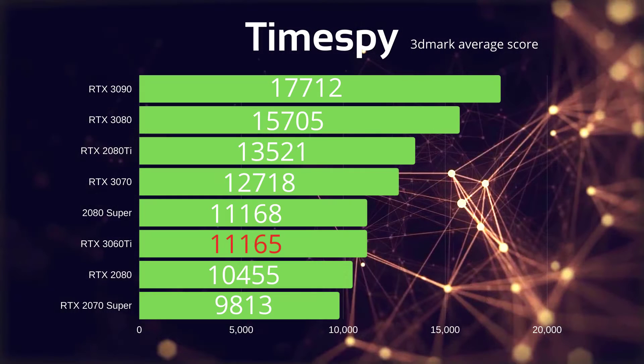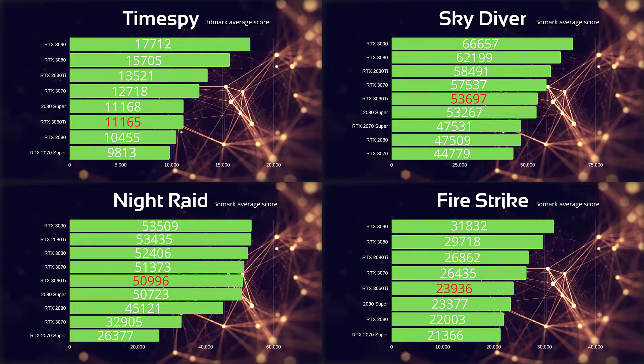We've put the card through its paces on Time Spy. The 3060 Ti scored 11,165 versus a 2080 Super which scores 11,168. As you can see from the other numbers on screen, there's a very interesting comparative. There's virtually no difference between the cards across different manufacturers, different SKUs, and very different overclock settings — pretty much near parity across the board. As advertised, Nvidia seem to have delivered a pretty comparable 2080-class card in this new generation.